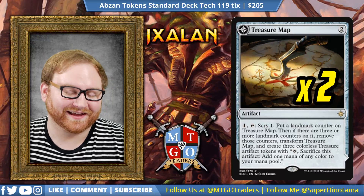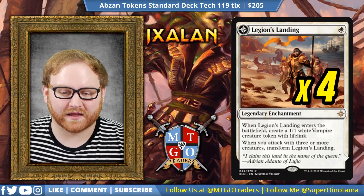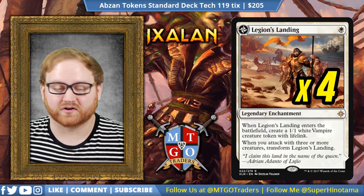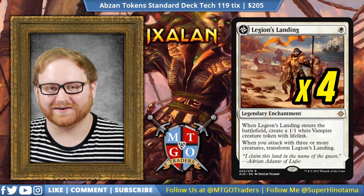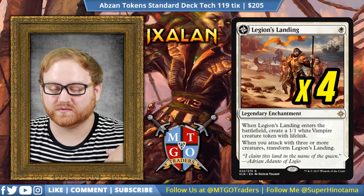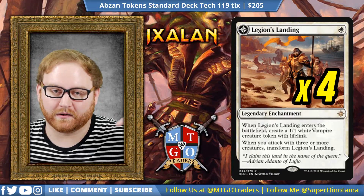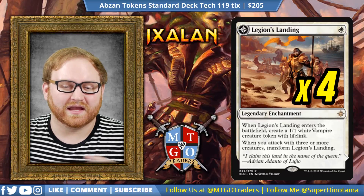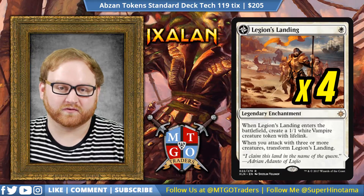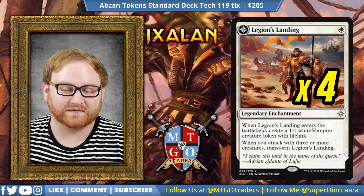Moving on to our enchantments — we have 15 in this deck. We have four Legion's Landing. This card is ridiculous. Even though it is a Legendary enchantment, it is super good at creating a 1/1, or two 1/1s thanks to Anointed Procession, getting our Hidden Stockpile going. When it flips, we can start creating 1/1 Lifelink Vampires turn over turn. Interestingly, if we play Legion's Landing, flip it, and then play another Legion's Landing, we can actually have two on the battlefield — one flipped, one unflipped — until we attack out with three creatures, at which point we choose which one to keep.